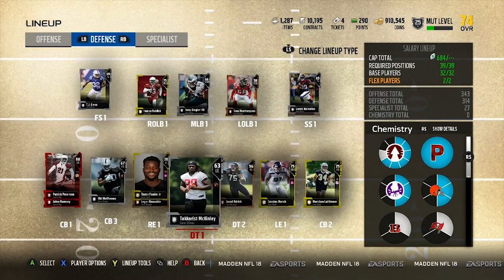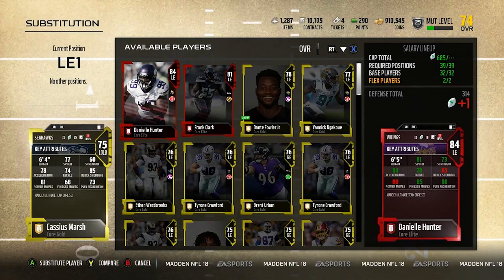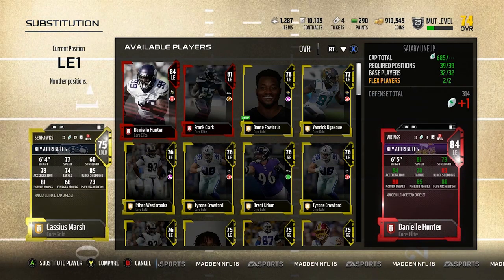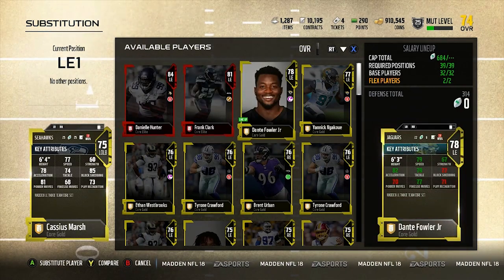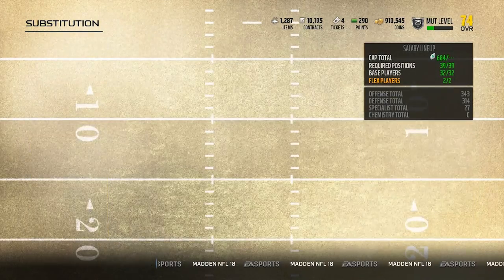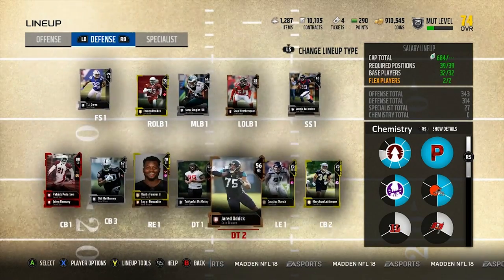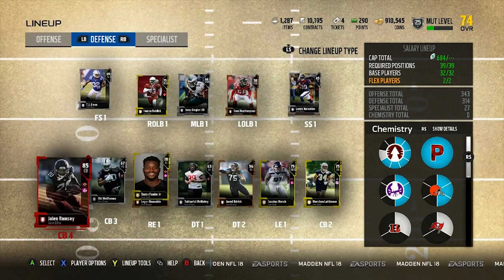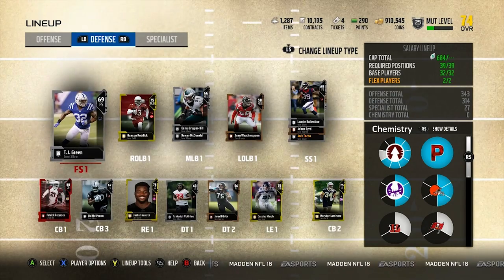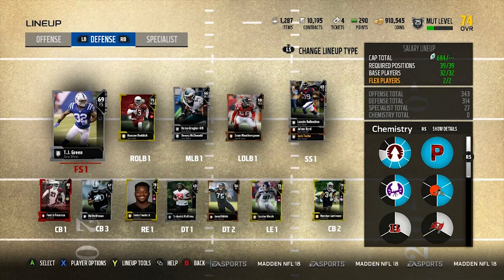On the D-line I'm saving a lot of cap with Cassius Marsh — 85 block shed at only 25 cap, where other guys tend to be a lot more. I had Bosa and Von Miller but they didn't pop off the screen to me, so I'm cool with Dante Fowler and Cassius Marsh because they're decent. I like to put a lot of my cap into my two corners — Jalen Ramsey and Patrick Peterson — because they can man up, play zone, are physical, and can hit.